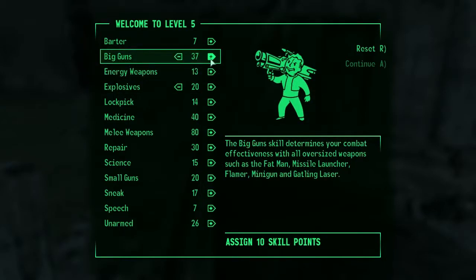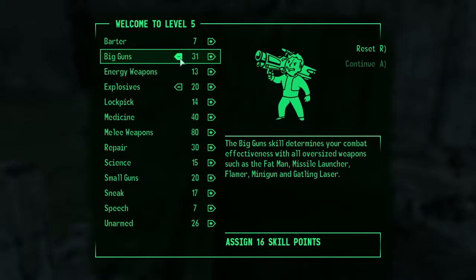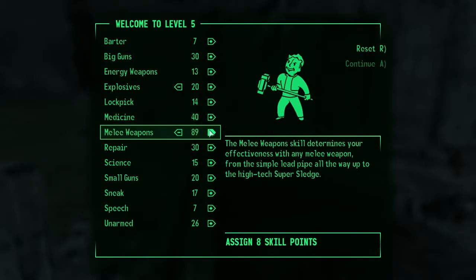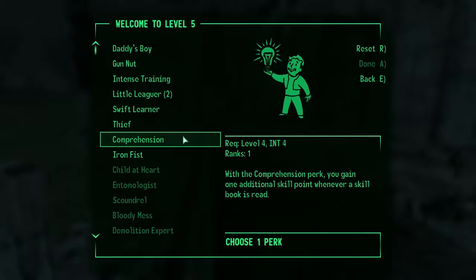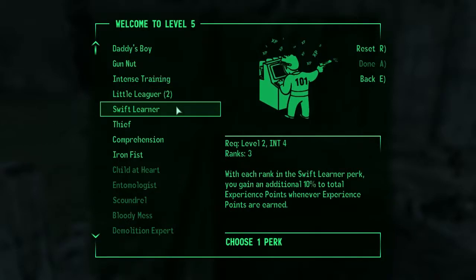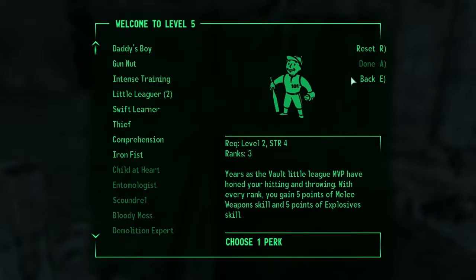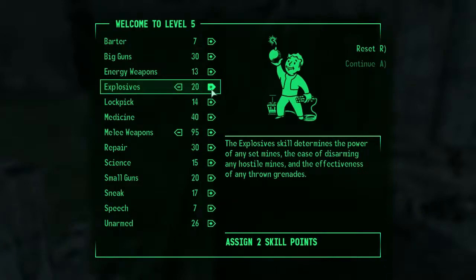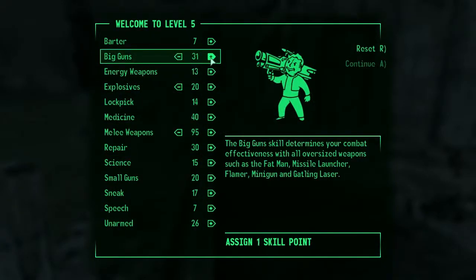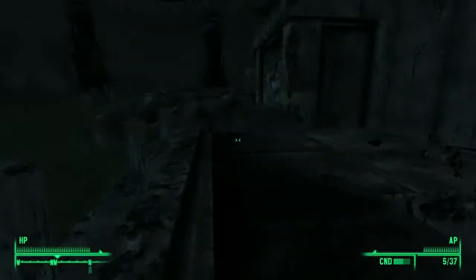Alright, now I'm going to get big guns. My melee weapons is at 80 — actually wait a second. If I was to get that all the way up to 97... continue. Comprehension — whenever a skill looks read, never mind. Swift learner, intense training, gun nut — I think gun nut would be good. Little leaguer — five points. That means 95 right there. Small guns is at 20, I'll give 32. Continue. Little leaguer — that will just get me up to 100 on melee weapons already.